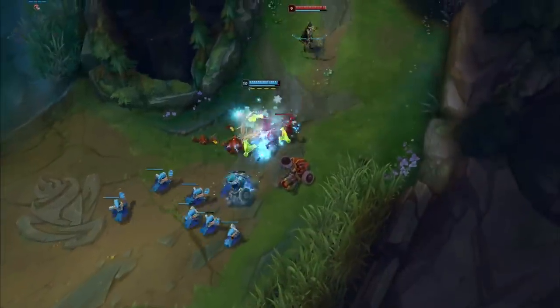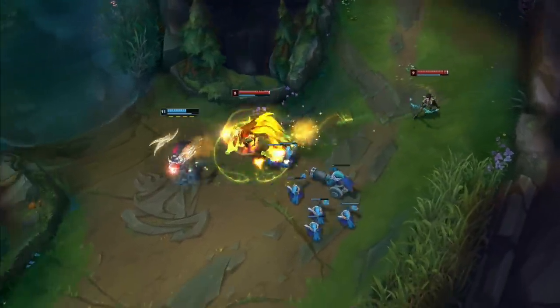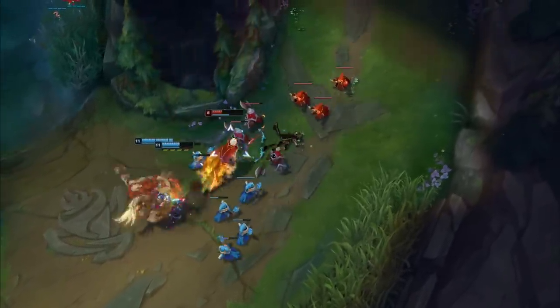When enemies try to trip you up, switch to a well-timed Defiant Dance to guard against their attacks, even when you're about to be stunned. Lead in with Vanguard's Edge, keeping enemies close as you whirl around the fight in a dance that will leave them dizzy and dead.